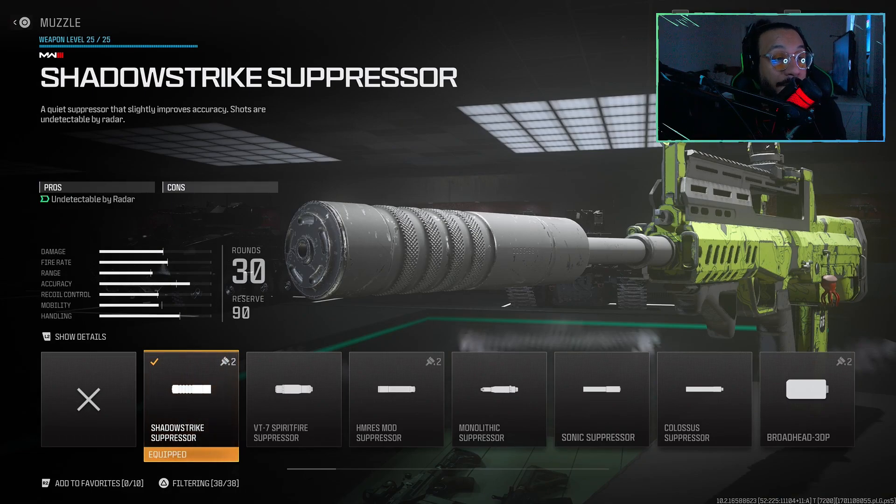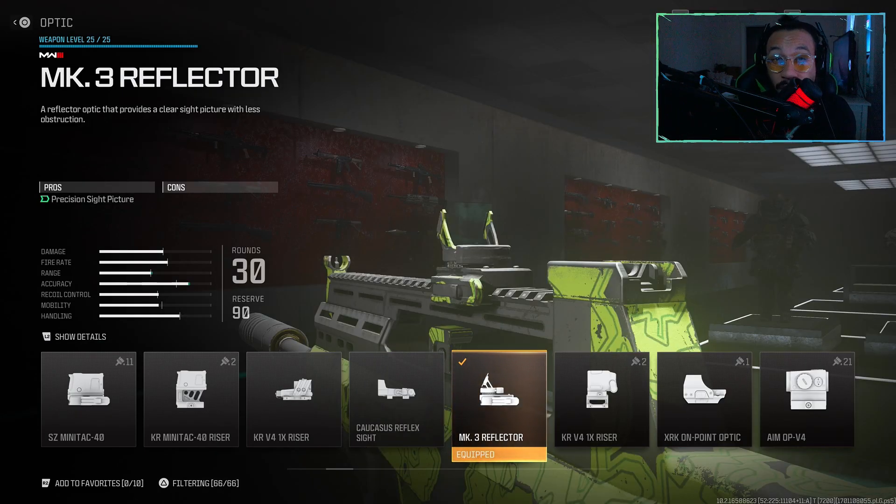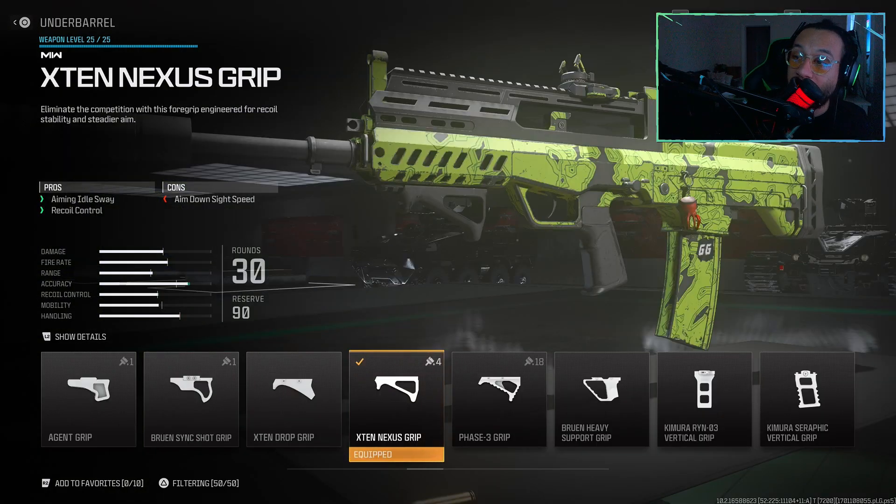Here's the setup. First up on the muzzle, we're using the shadow strike suppressor. For the laser, I'm using the SZ 1 milliwatt PEQ laser. For the optic — this is user preference — but I highly recommend the MK3 reflector. On the stock, we're using the recoil reduction butt plate. And lastly, for the underbarrel, I'm using the X10 Nexus grip.